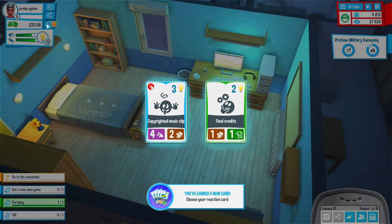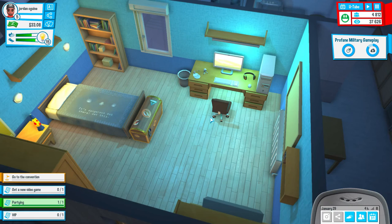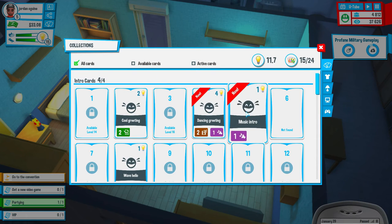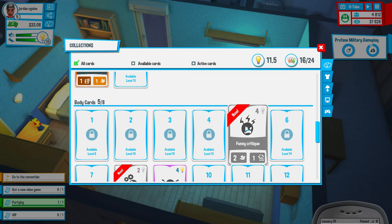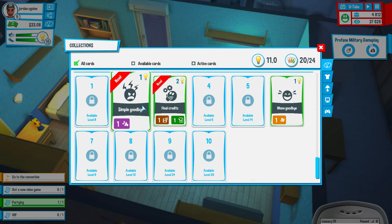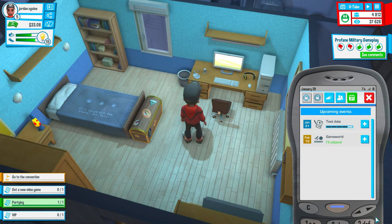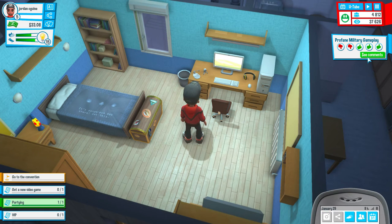Let's have a look at these cards - final credits, we'll take that. Can I click on the new cards? I can have a max of 24, we're on 18 right now - 20, we'll take that. 20 cards. Let's have a look how we're doing for the test - we're in the dark green, we're good.